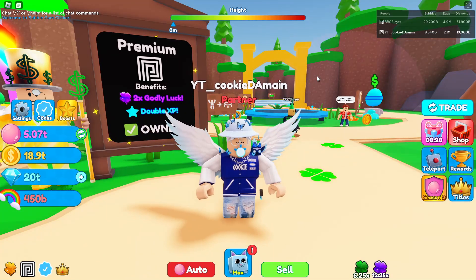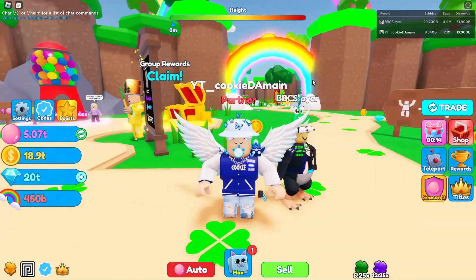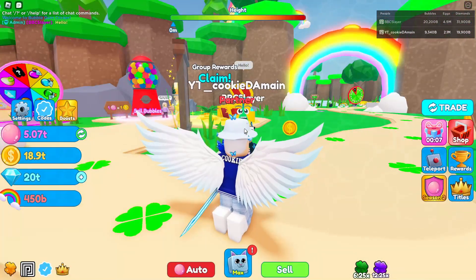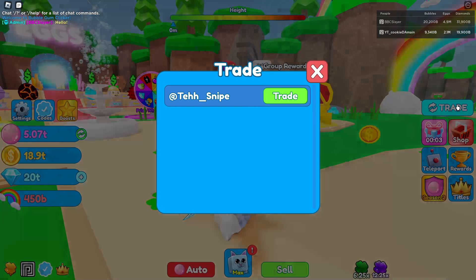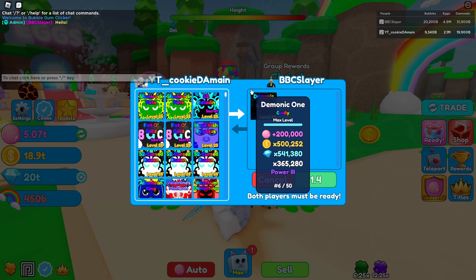All right guys, so for today's video we're gonna check out the brand new Demonic One from test snipe. He got it on the bubble thon — I actually was on it for a while but fell off because my team wasn't good enough. He actually got the Demonic One and some people traded it away, but he was one of them to keep it. He's also apparently an admin for Bubblegum Clicker.